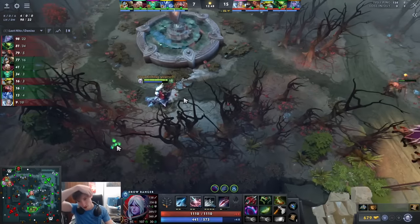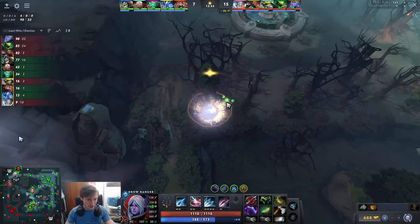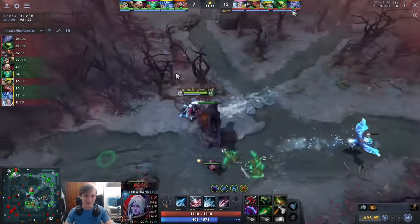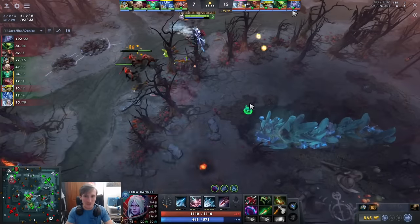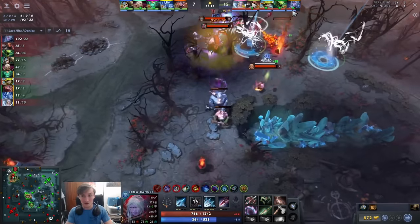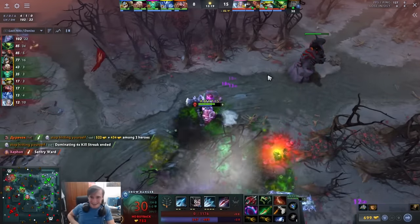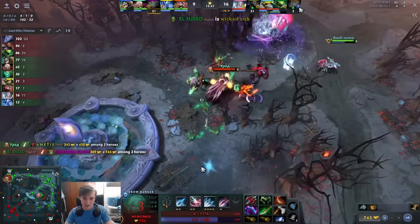He ends up TPing out, Invoker's here, they see him, super risky. He TPs to the safe lane. The Pudge shows — surely he gets out now. He stays and dies. You just cannot die to this. They missed the hook somehow but Slark is also here, their whole team minus AA, who also throws an AA blast. He dies — not surprisingly. You have to learn from this and go hit ancients.